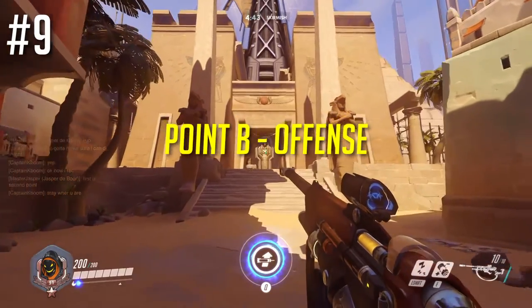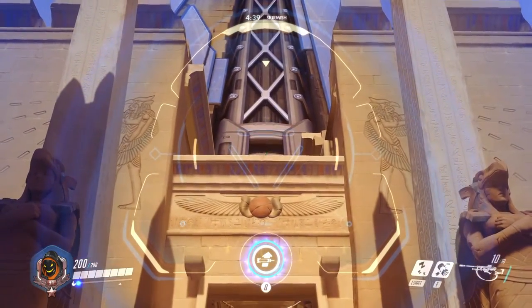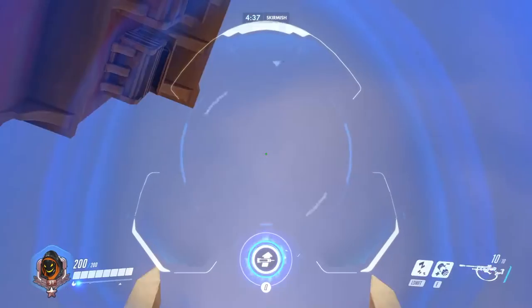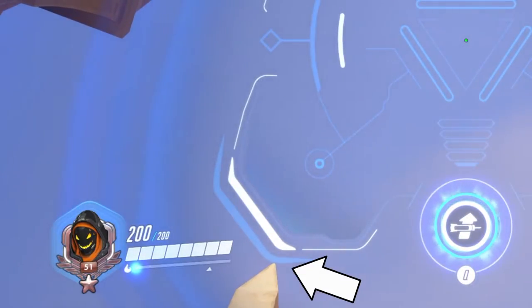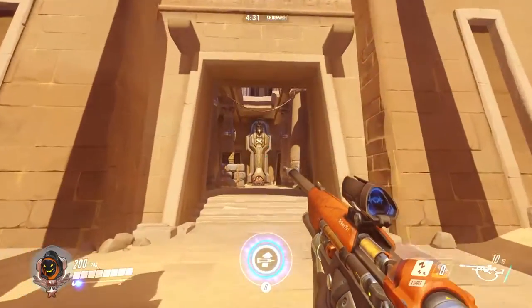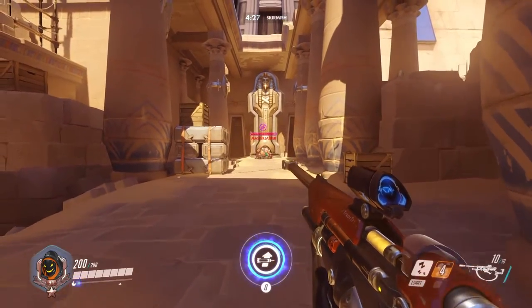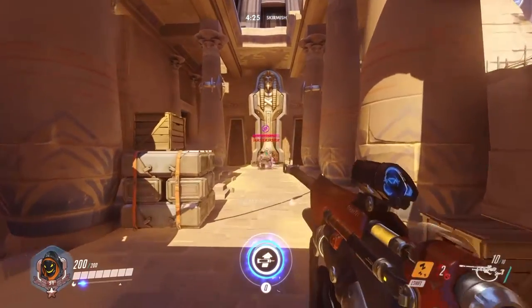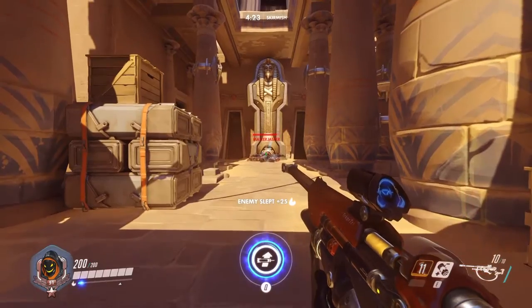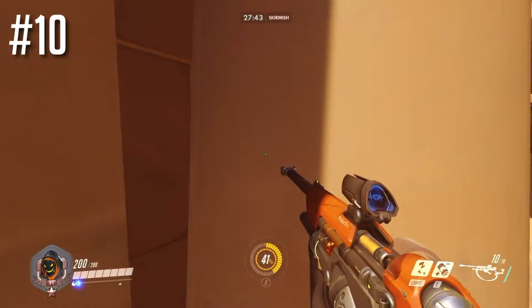Here's a good one for point B on offense. Make sure you line up the top of that doorway with the bottom of that black rectangle, and then make sure the blue line is lined up with the tip of the obelisk. When you throw it, it will land right in the middle of point B, hopefully on their grouped-up team. That's really good for initiation.